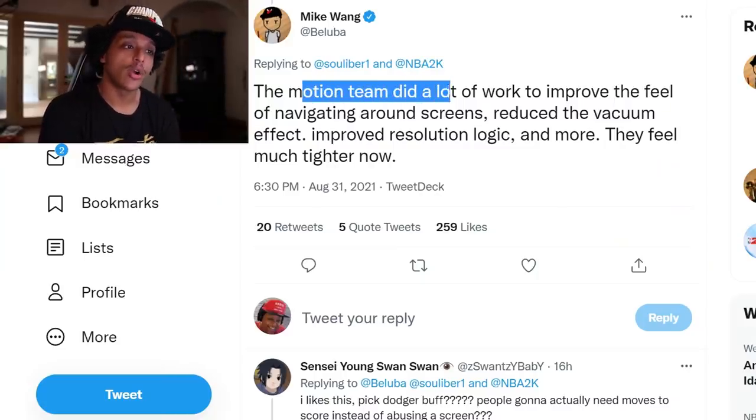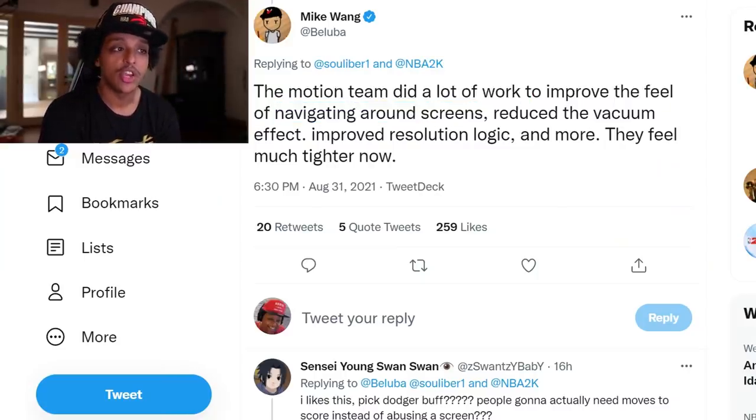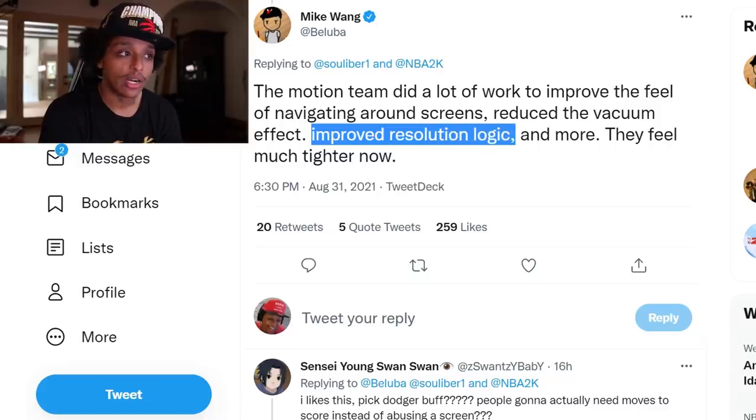Mike Wang says the motion team did a lot of work to improve the feel of navigating around screens — they reduced the vacuum effect, improved resolution logic, and they feel much tighter now. I've heard 'tighter' and 'less vacuum on screens' in blog posts last year too, so I get it's not something you can just remove — it would break too many things. But they see it as an issue and say it's improved. In 2K17 the vacuum was brutal and actually compromised the gameplay to a crazy degree; it's gotten much better since then.